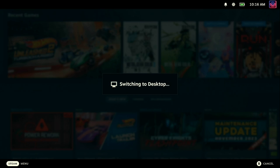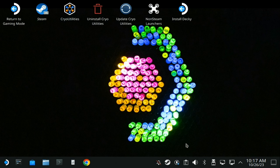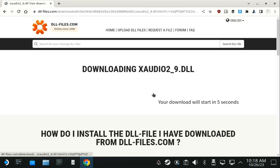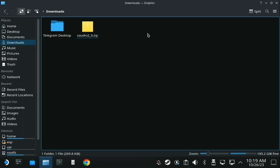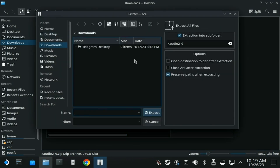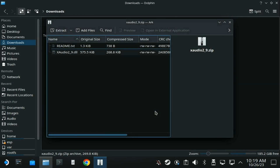Firstly, head to desktop mode from the Steam button and the power menu. Now you'll need a copy of the xaudio.dll file, which you can either grab directly from a Windows install, from a different game, or from certain websites at your own risk — one that I will just demonstrate now. On this website, make sure that you grab the 64-bit version and download it. Then open your downloads folder in the Plasma Dolphin file manager and unzip it so we can actually get the DLL file out of it.